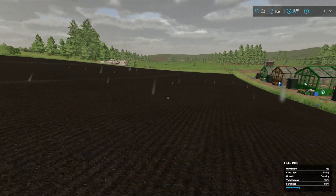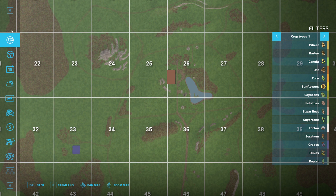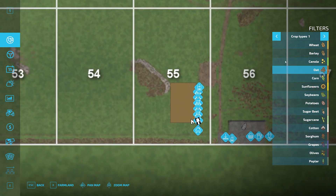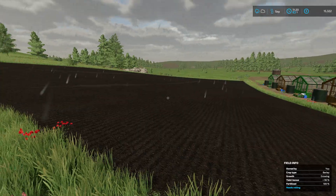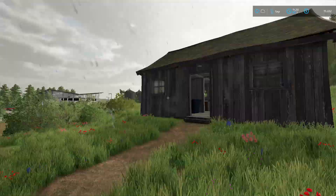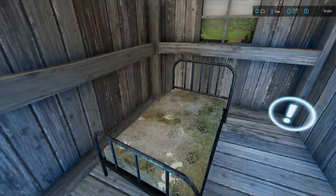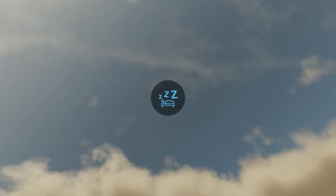Getting back to this field — I've kind of forgotten, but I think we're all set, we have fertilizer — so really we just need to look out for weeds. But for now, even though it's a nice rainy day, we're going to go take a little nap and we'll see if we make any money from our greenhouses. I'm not sure what category that's in, but we'll check it once we wake up.